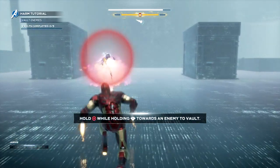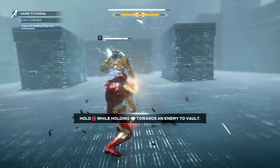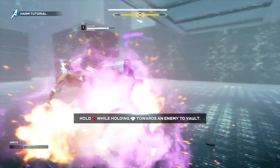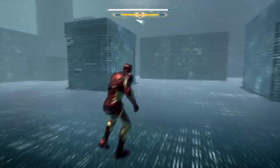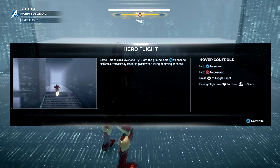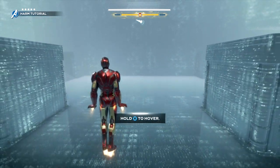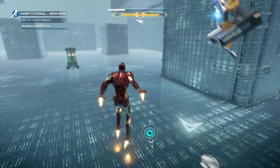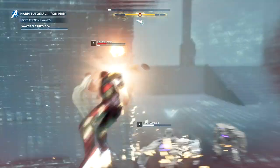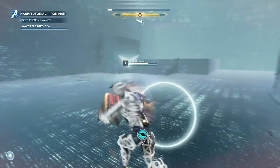The next part has you vault enemies — hold circle while running towards an enemy to jump over them, making it easier to attack. You need to do this three times. After that it's going to teach you how to fly around the map: hover, descend, and dodge some attacks. That should be the last step of the tutorial. After that you just have to defeat four enemies — the tutorial is really easy but it will show you the basics of the harm room and how you're going to complete your three challenges.